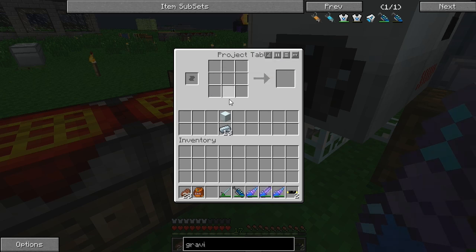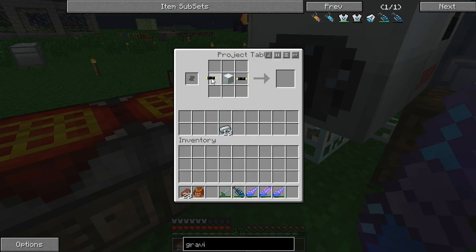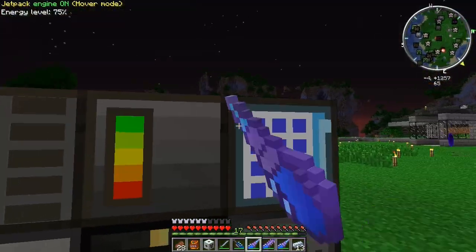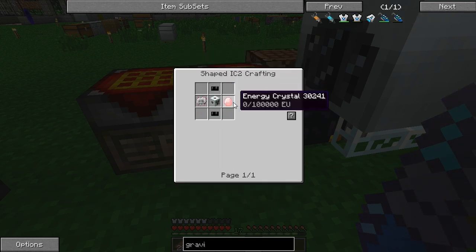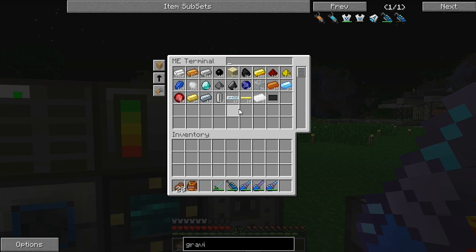This is going to be a crafting episode, guys — if you haven't noticed. I'm sorry if that displeases you, but I did want to craft this on camera because this is one of the bigger items in the game and I know you guys like to see that. So for the medium voltage transformer we need an energy crystal, two four-by-four cables, and a circuit. We'll grab a stack of copper, refined iron, and a single ruby.